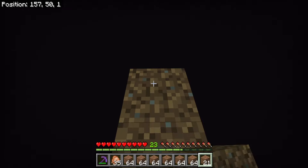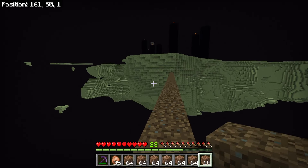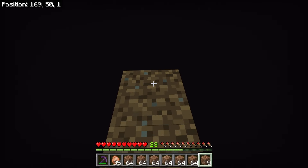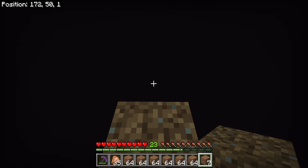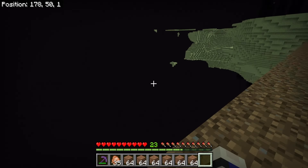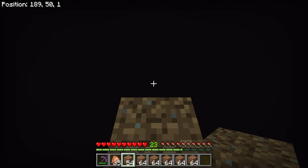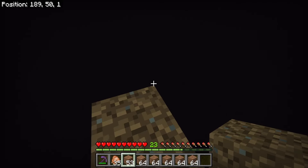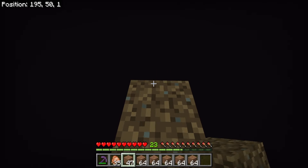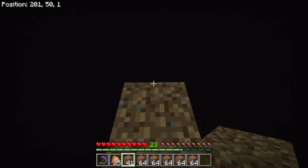There's absolutely nothing down there except void and death, so if I fall in there, I'm not coming back and neither is any of my stuff. We're going to pillar out this direction with blocks of dirt. If you've been playing Minecraft for a while you've probably seen this trick, but if you're new to the End, we are going to skip the dragon fight. There are a lot of people who want the loot but don't want to deal with the dragon, so I thought it would be good to show you how to skip it.